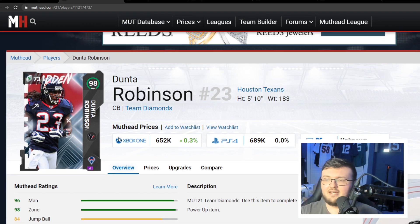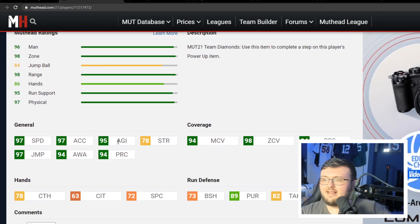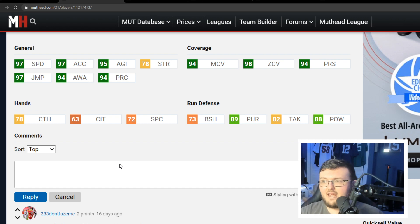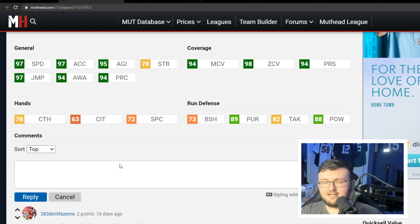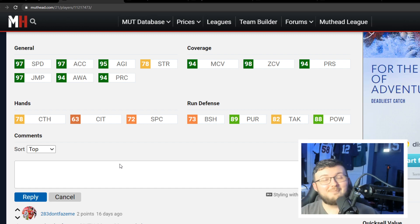Number 5 is Donta Robinson. He is 97 speed, and if you power him up, he has 98 speed. This man is an absolute goon. He has 73 block shed — powered up, 74 block shed — and this cornerback is pretty freaking amazing.